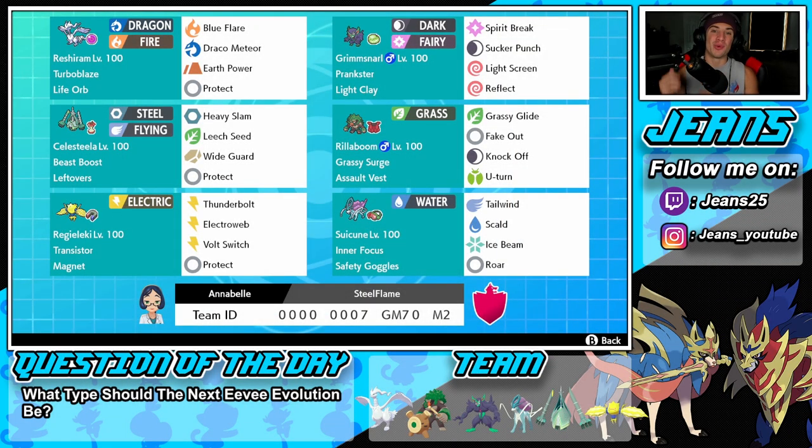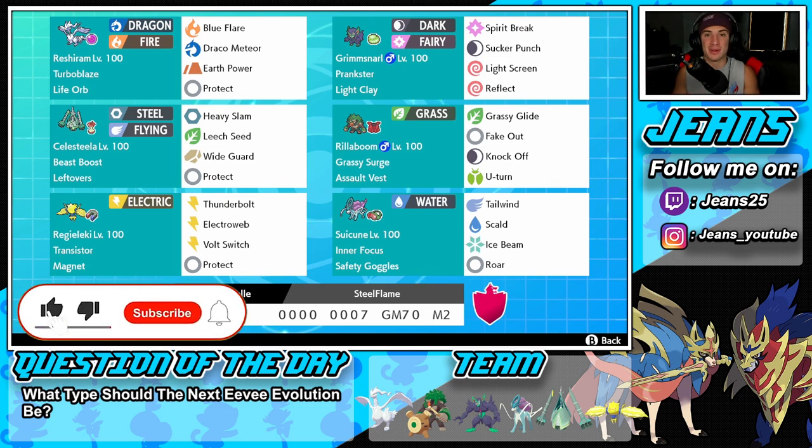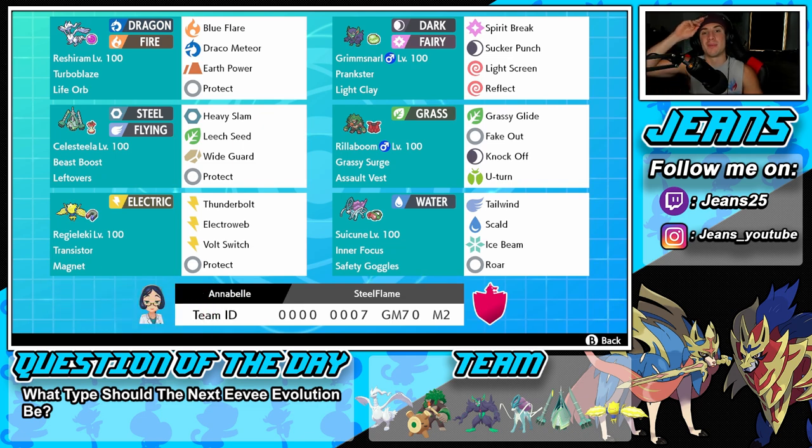What's going on YouTube, Jeans here bringing you guys some more content for Pokemon Sword and Shield. We are here today playing with Reshiram, a Pokemon we haven't used for Series 10, looking to get some wins with it. If you enjoy the content, make sure you support me by leaving a like on today's video, and if you're not subscribed, click that big red subscribe button.